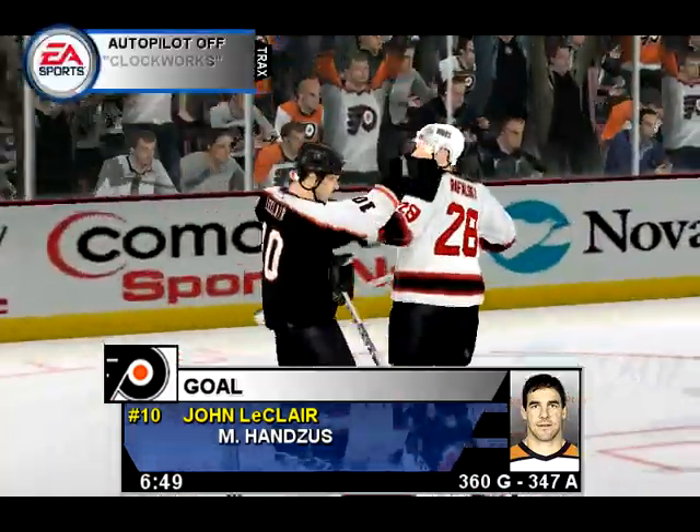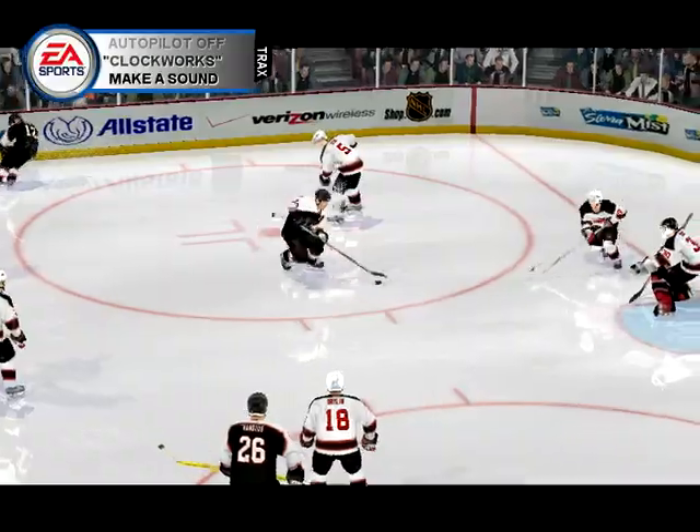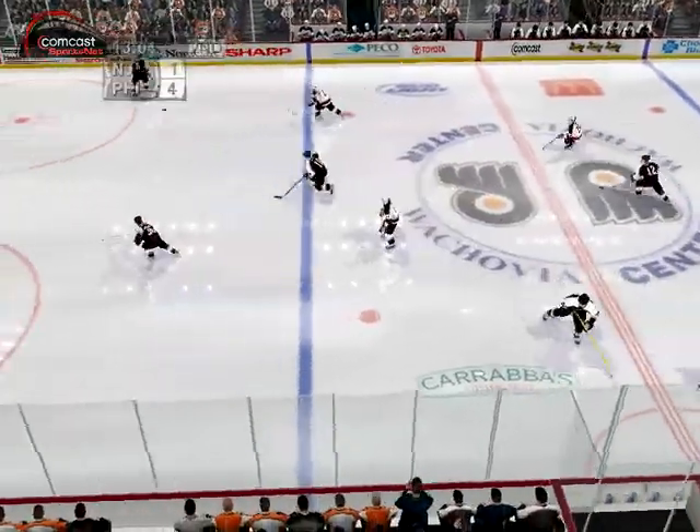Great goal on the backhand. That's not easy — many say the backhand is the toughest save in hockey. The goalie has no clue where it's going, and many times misreads the shooter. Played across. Pass back. Brings it up.